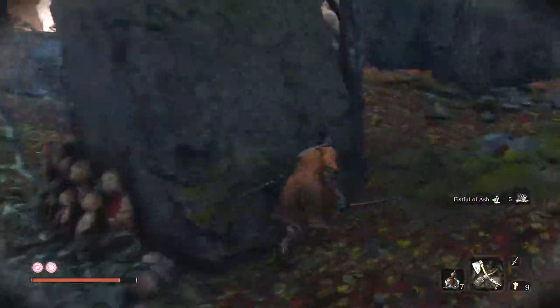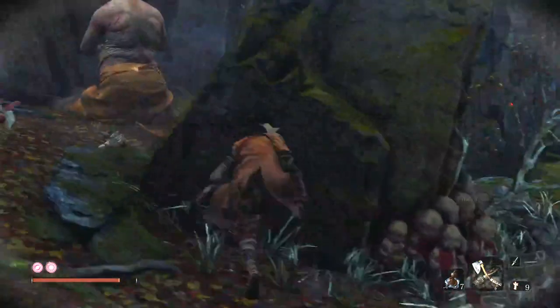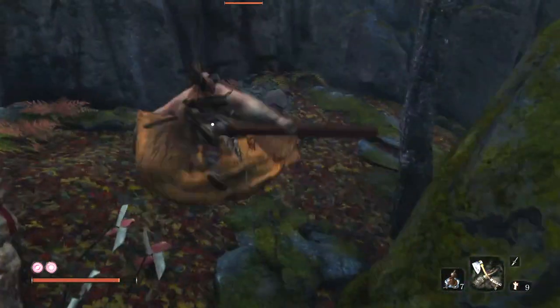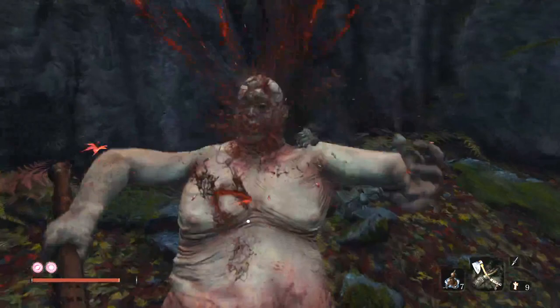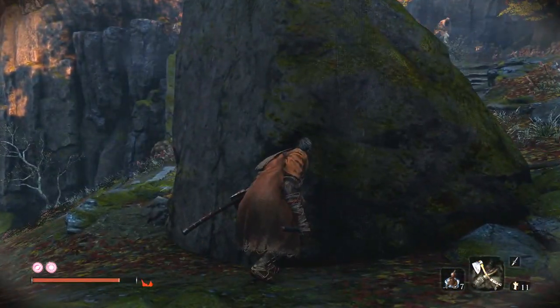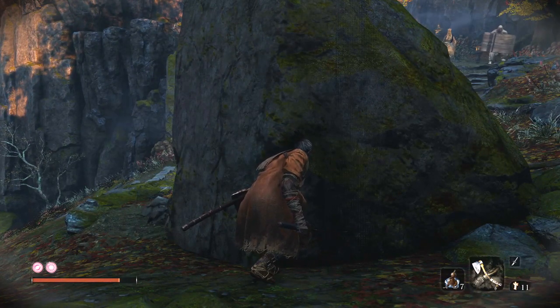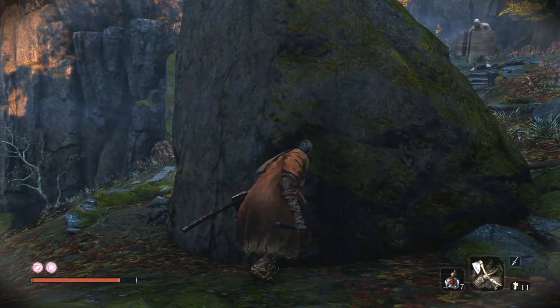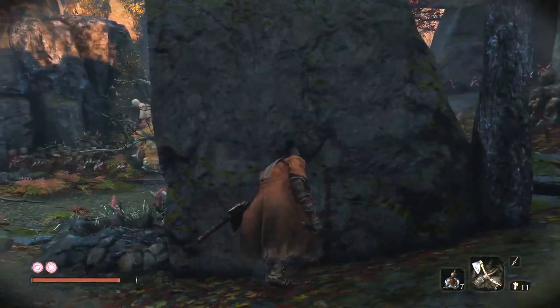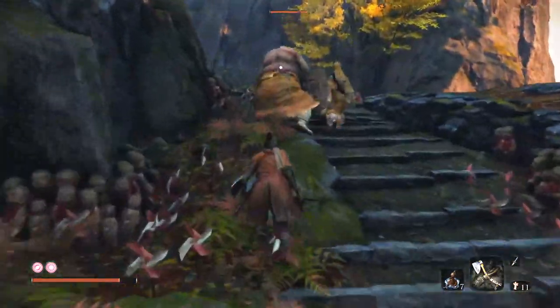There's the fistful of ash. Now there's this guy here — you can backstab him but he does change his view periodically, so make sure you're not going to move into him as he turns to face you. Just bear that in mind. I'm speeding this bit up — there's a patrol. Once you kill this guy the patrol starts moving down, so I'm just waiting for him to pass. That means you can backstab the guy with the shield without having to deal with him.